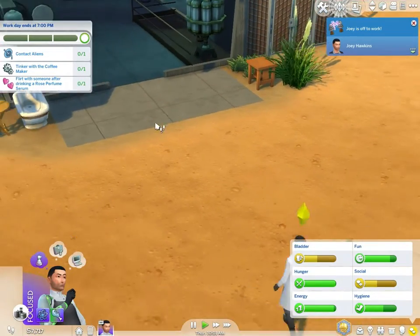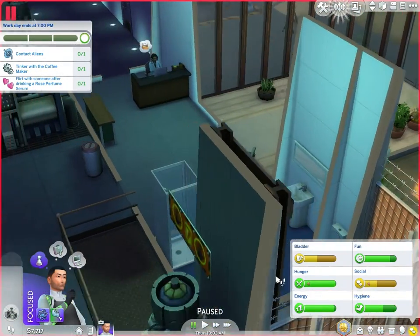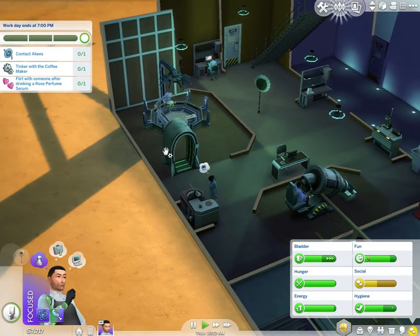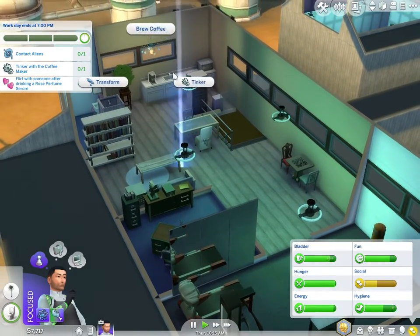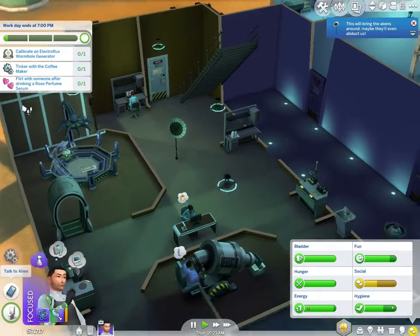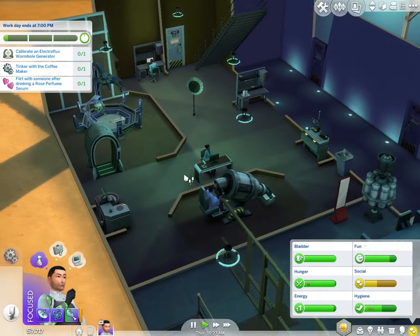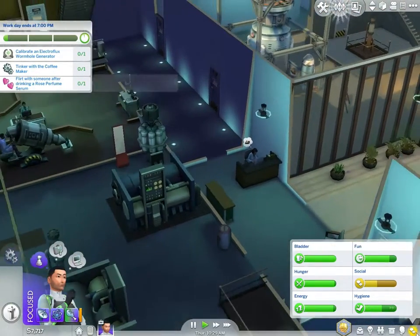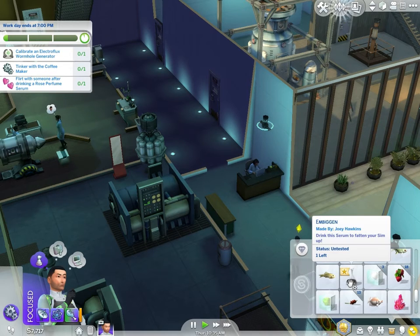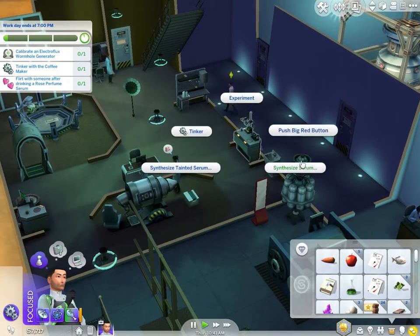Okay, so daily tasks — lots of things to do. Let's use the toilet, then contact aliens, learn to tinker with coffee. Collaborate on a wormhole — I can't do that at the moment. Flirt with someone after drinking a rose perfume serum — have I got rose perfume? It's got to be a small lid or something. Let's synthesize rose perfume.